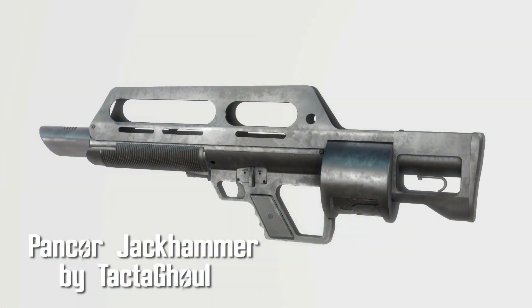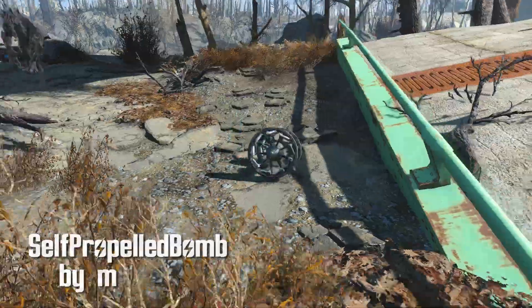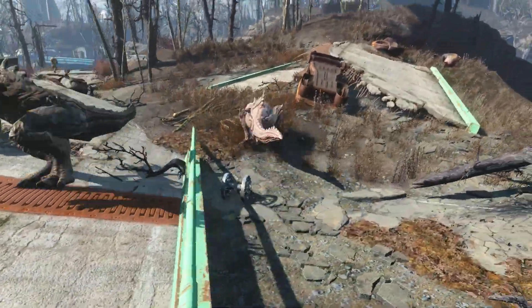Starting off we've got the Pancor Jackhammer by Tactical. This is a lovely weapon, bringing back the old days of Fallout. We've also got a self-propelled bomb by M, where you throw this and then it self-propels itself to your enemies.